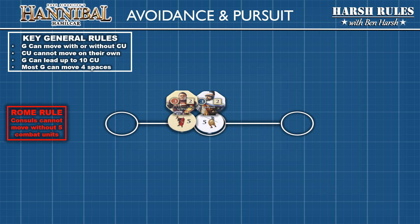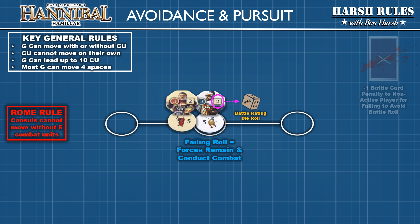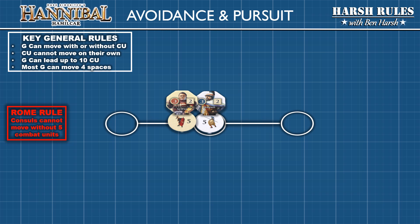Land battles occur when a player moves their general and forces into a space containing the enemy exceeding one combat unit. One combat unit or a lone general in the space may result in an overrun and the unit being eliminated or displaced. The enemy general alone or with up to ten combat units may attempt to avoid battle by rolling a classic die with a result equal to or less than their general's battle rating. If they fail, they must remain and conduct combat and lose one battle card as a penalty. A common tactic is for the non-active player to leave two combat units behind, forcing the active player into combat while the enemy general and remaining forces escape.